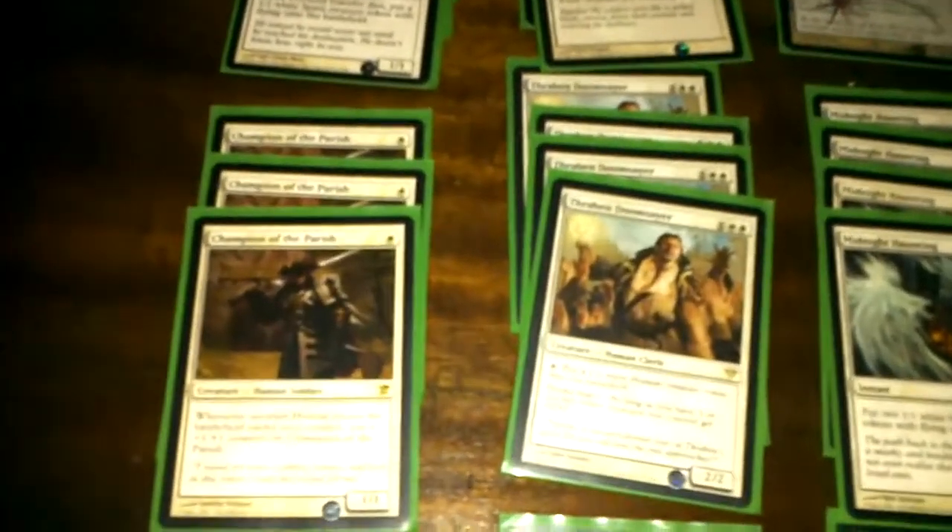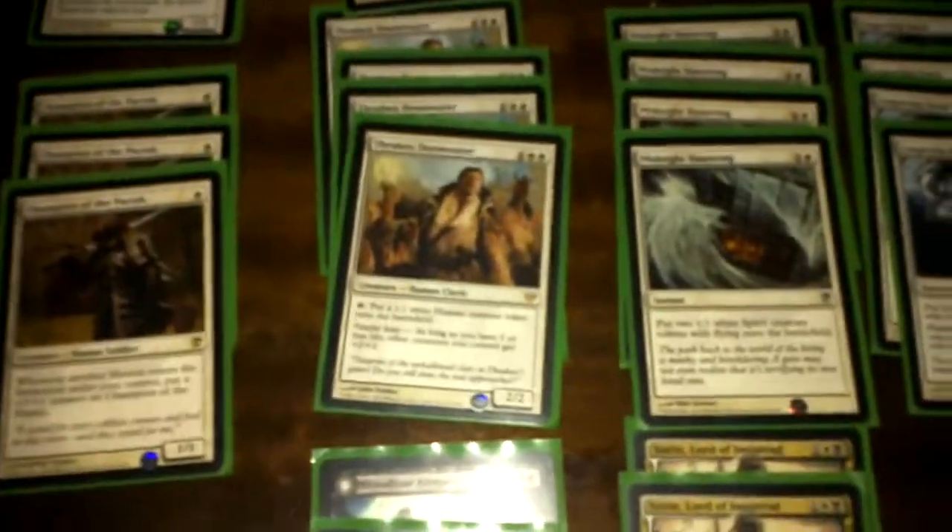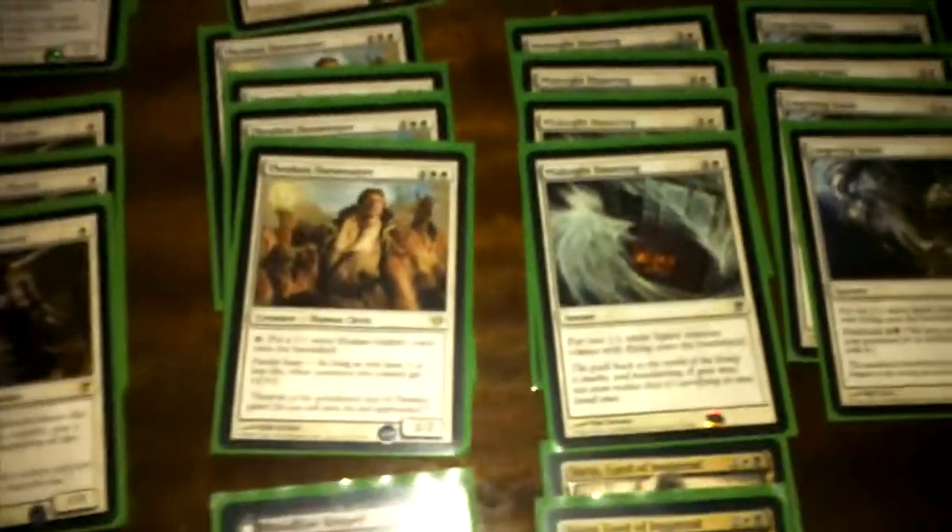I have three Champion of the Parish and those are fillers right now, but they hold pretty well early because the Doom Traveler puts counters on them, and when the Doom Traveler dies it creates a flying token. Also, whenever you use Gather the Townsfolk it creates humans, so they also put counters on Champion of the Parish. The same goes for the Thraben Doomsayer — I haven't seen anyone play it in a standard deck so far, but I decided it might work in this one.